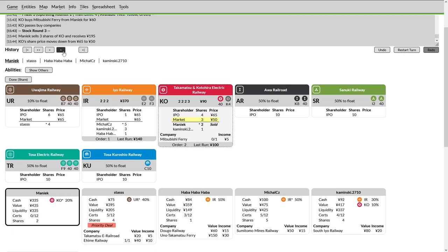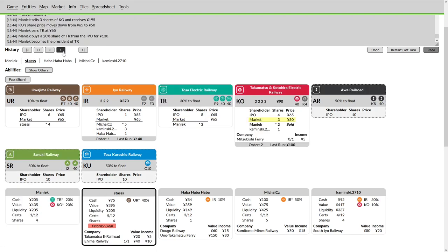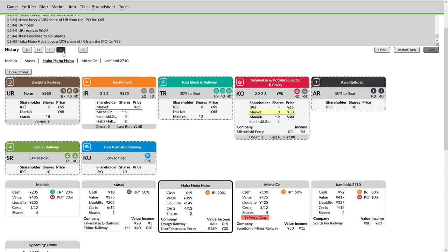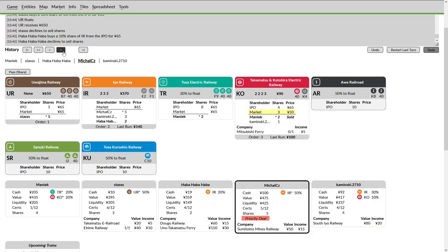Haba Haba can withhold into the yellow, get 100% of the revenue, and buy his privates — so Maniac is giving a player a way back into the game. The KO is an excellent mid-to-late game company, so I really do not like this play from Maniac. He will float the TR at minimum par value, so he's not setting up for expensive trains late game. Haba instead buys an IR share. IR has an opportunity to dump but there's too much cash in the company to make that worthwhile, and instead buys a UR, allowing that to float.